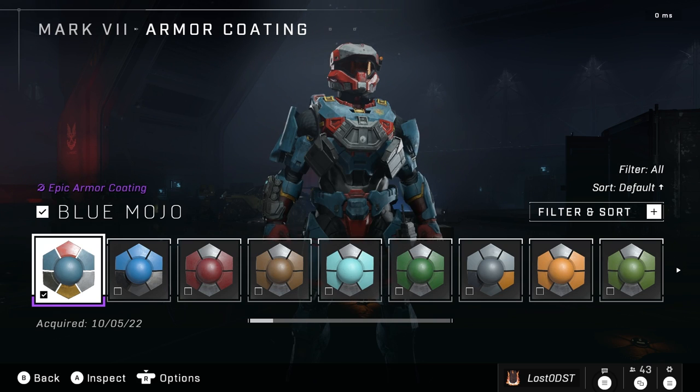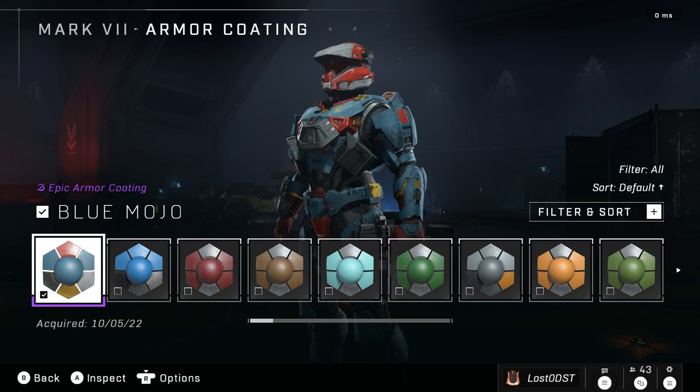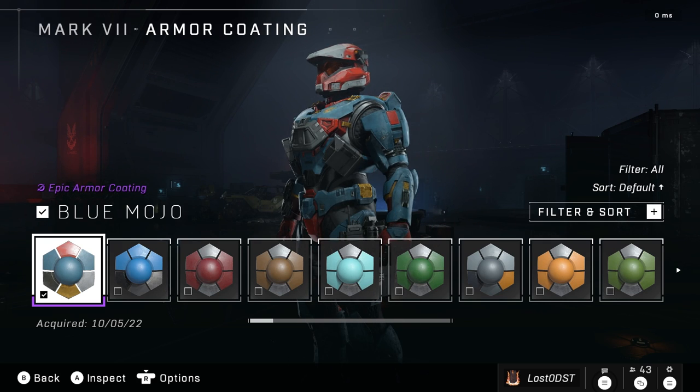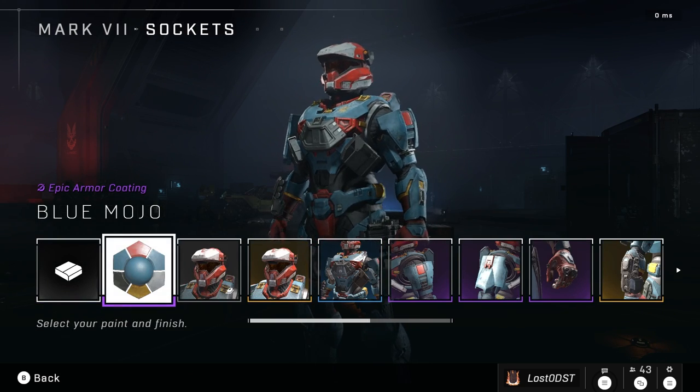Anyway, this armor coating features blue, red, and gold, as well as some white. And it is for the Mark 7 only. Here's how it looks, and now let's take a look at the helmets.